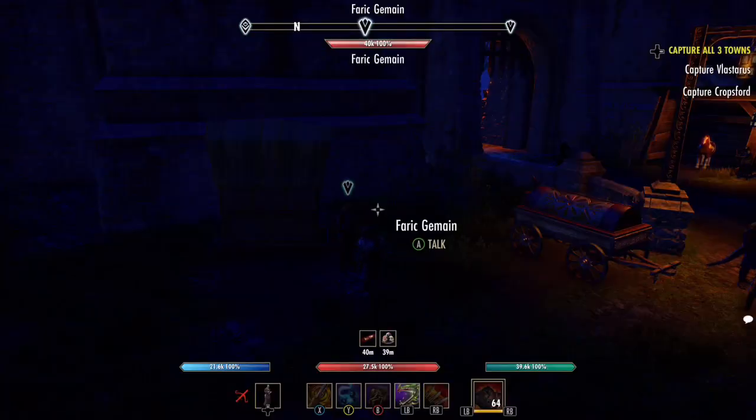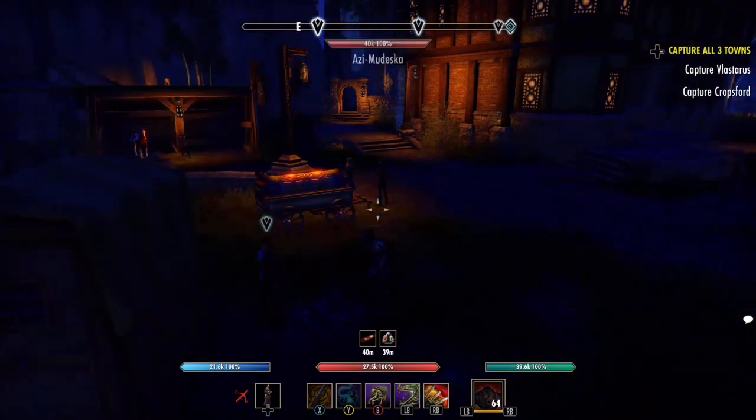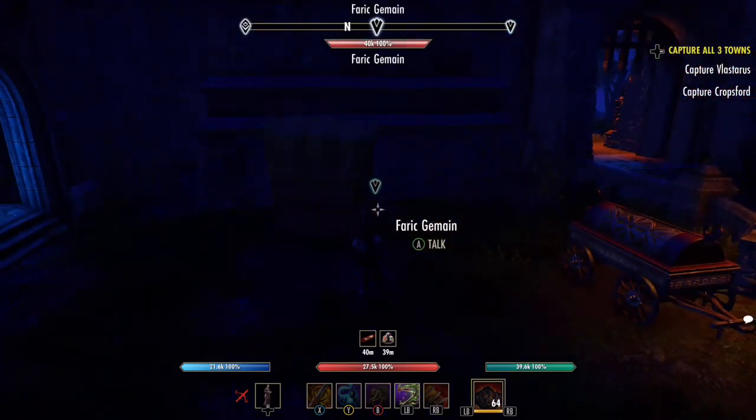Welcome to another Blackwood video. You may be wondering why I'm on a second character — the answer is I did every single quest line and side quest to see if this specific item was dropping, and it is. This is the Chilled Ice Staff for the newest Frostbite set, which has been selling for 300 to 500k on the Xbox NA servers.